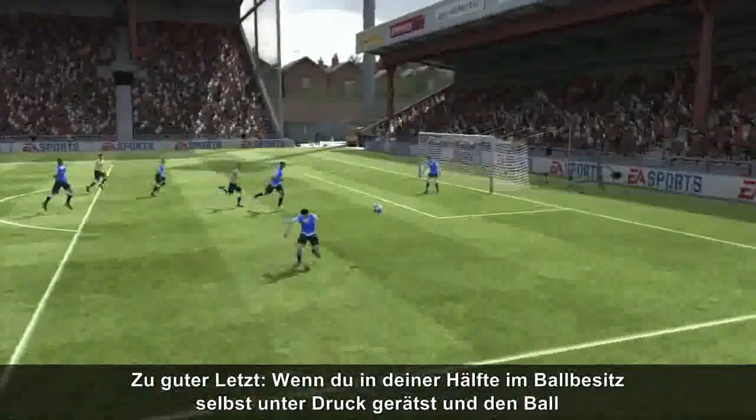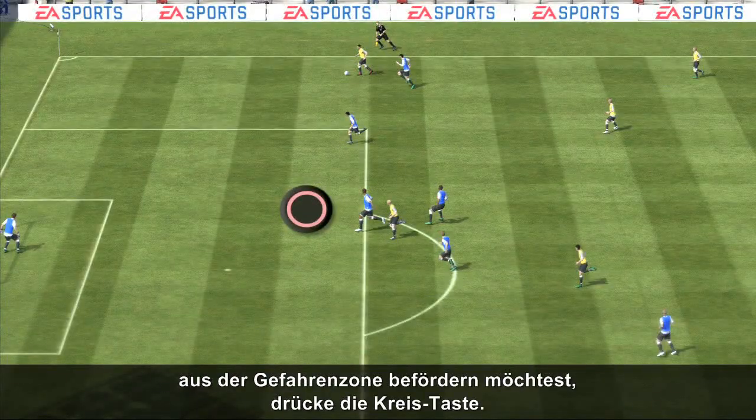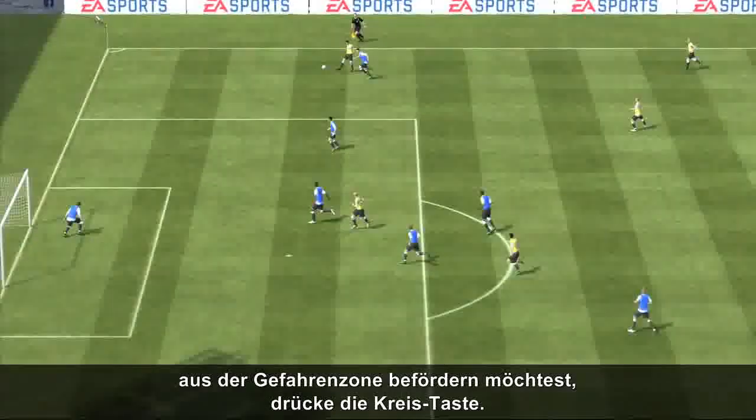Finally, when you find yourself under pressure and wish to clear the ball upfield away from danger, press the circle button when in possession in your own half.